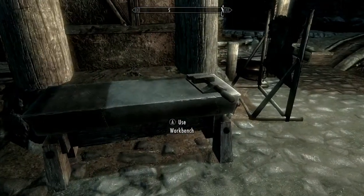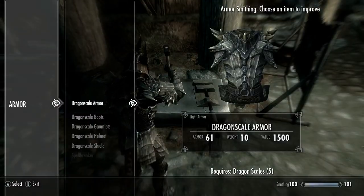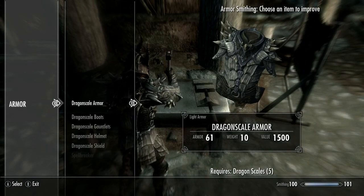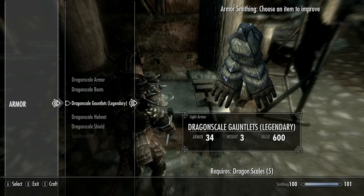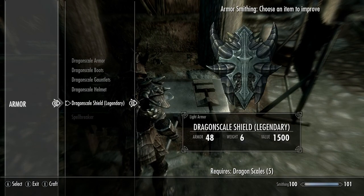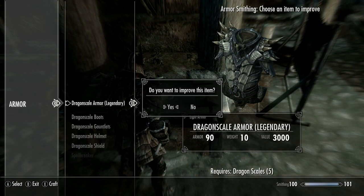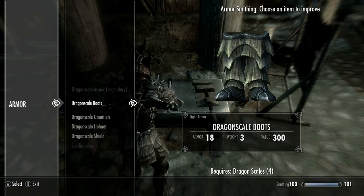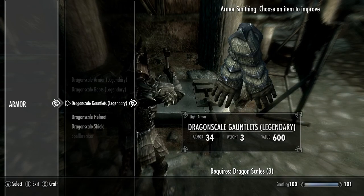I highly recommend finding a workbench. And if you have extra dragon scales, which you should if you have 20, you can upgrade it to legendary. It's really going to help the armor rating — it almost doubles the armor rating on it.